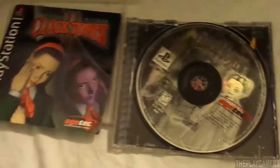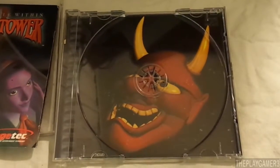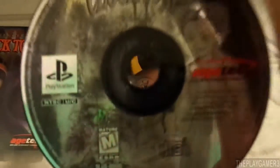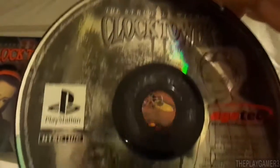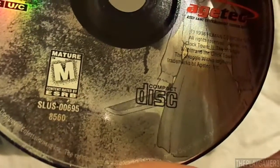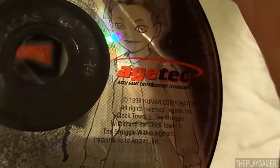Here's the disc. That's your evil personality named Bates on the disc. I don't know if you can see the creepy little girl holding a knife right there. Clock Tower 2 — point-and-click survival horror adventure game.